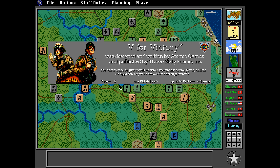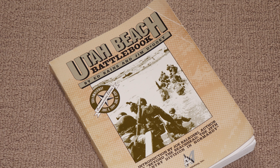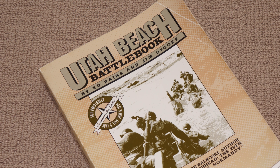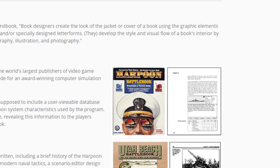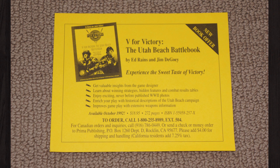At its simplest level the Utah Beach Battlebook is essentially a game and strategy guide, but scratch the surface and it is much more than that. The battle book was designed and written by Ed Rains, who did the historical research for the Utah Beach game, and Jim Degowie, author of the critically acclaimed Harpoon Battle Book. Jim was also the president of Arsenal Publishing Inc, probably best known for the tactical war game TacOps.